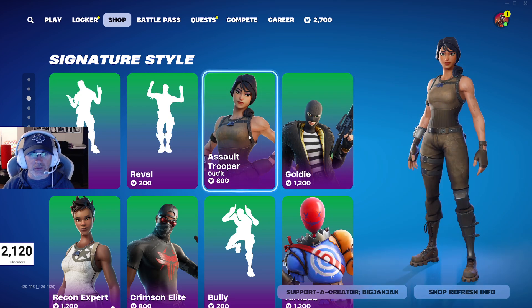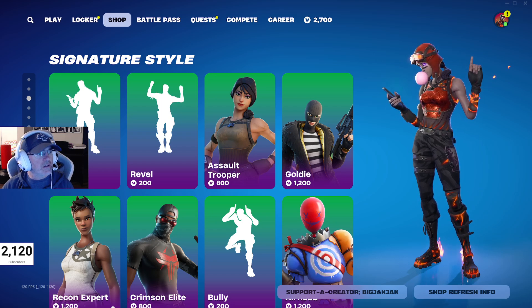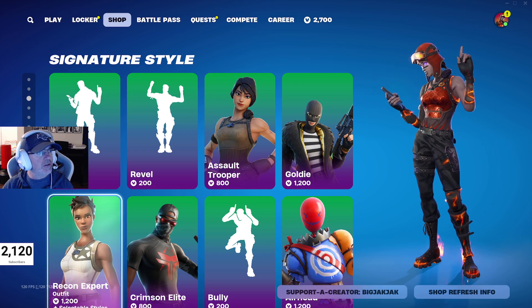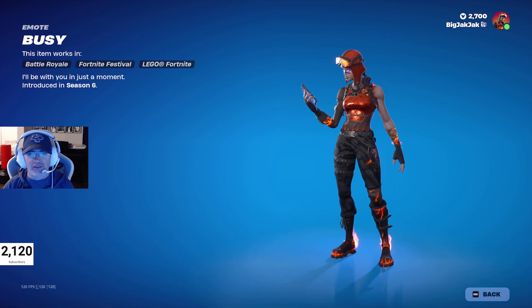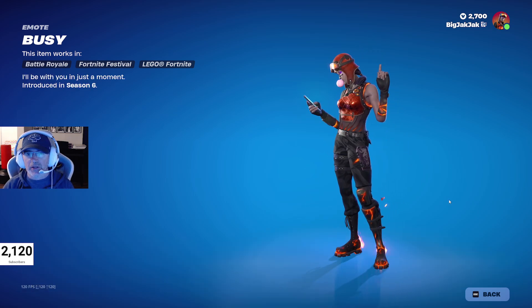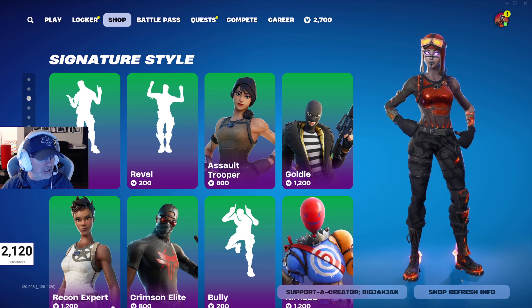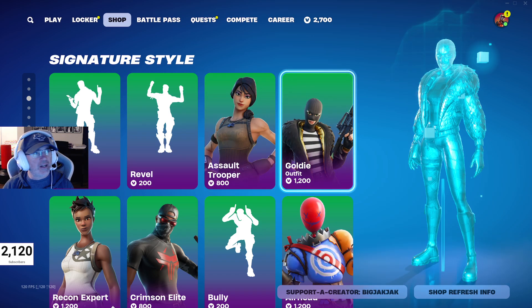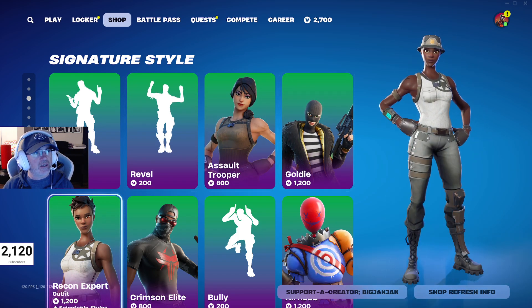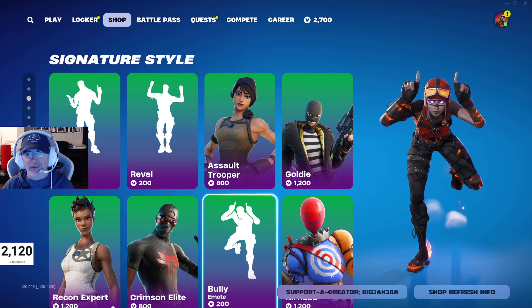Then we've got the Assault Trooper — 185 days since it's been in — and Goldie. There's also Recon Expert at 131 days; you've actually seen a lot of competitive players use this outfit. The Busy emote hasn't been in the shop for 686 days. Revel has been in for 130 days. Crimson Elite outfit is also available. The Bully Emote has been in the shop for 583 days.